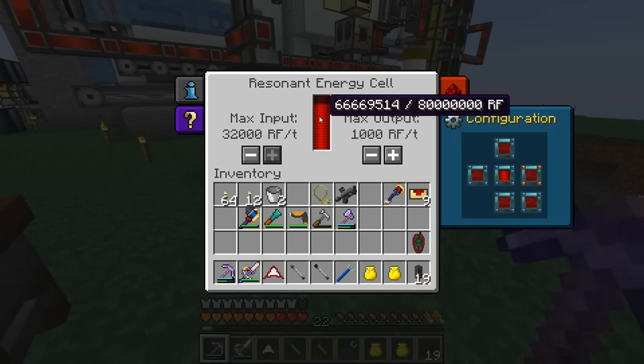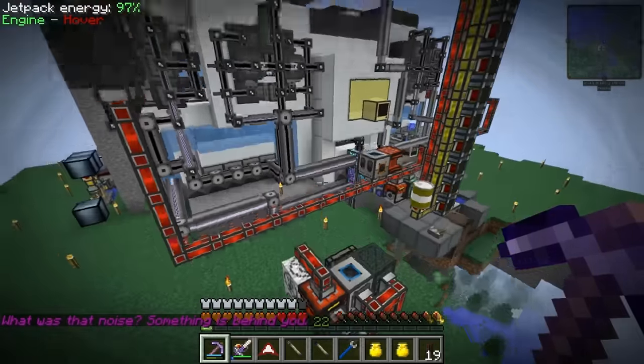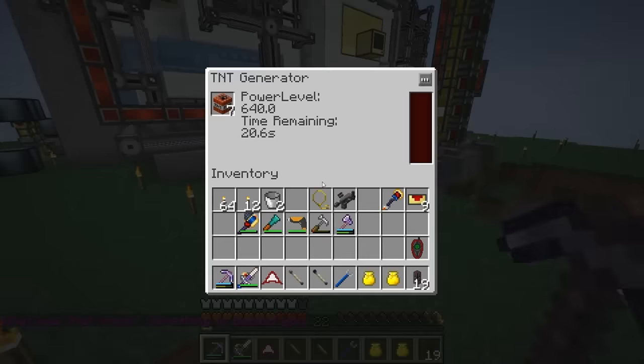I put a cell down here so you can see how fast it charges - it's not bad, it's really not too bad. It's probably two to three hundred RF per tick, but we would need several of these to get the kind of power I want. So I don't know if this is really the way to go, but it does keep the generator running at all times.